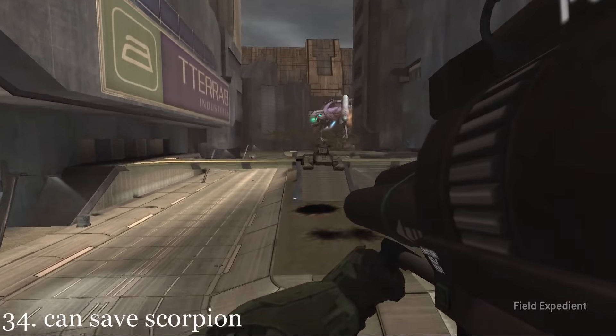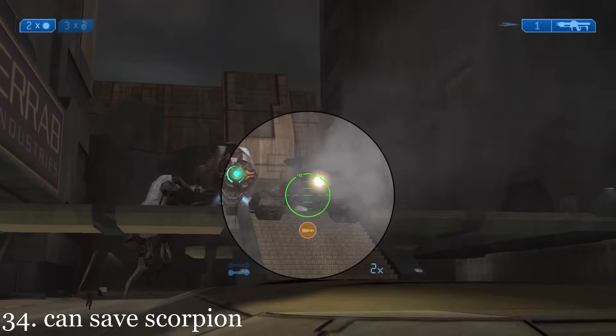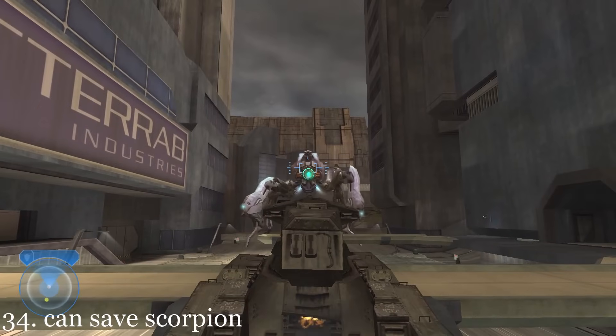The player can prevent the destruction of the Scorpion tank by the Scarab. If they shoot a single rocket killing the marine, the Scarab's beam will go right through the tank without damaging it.